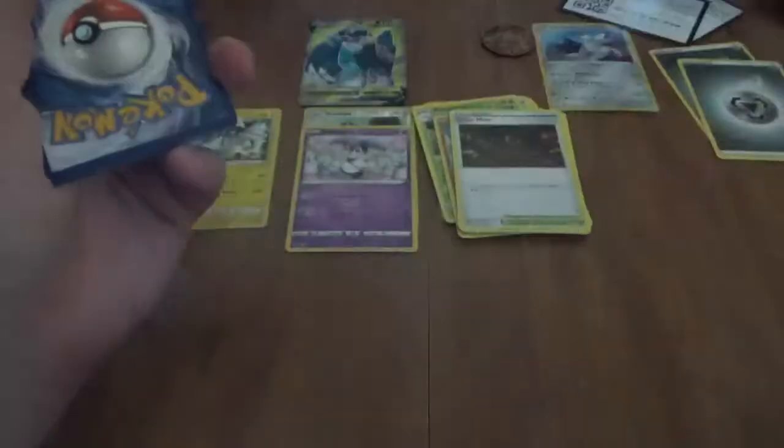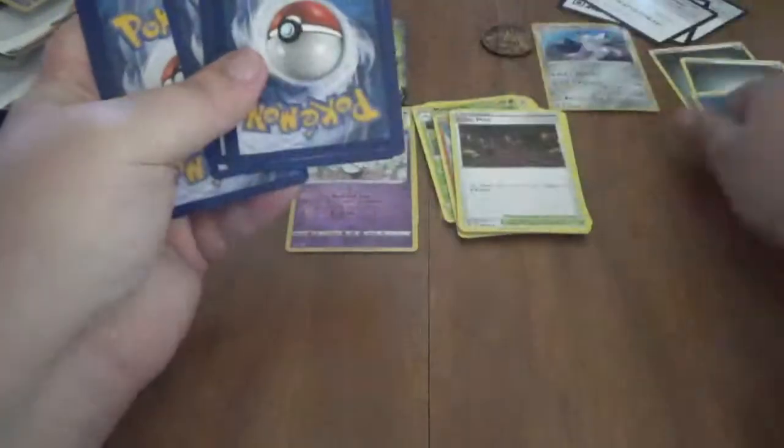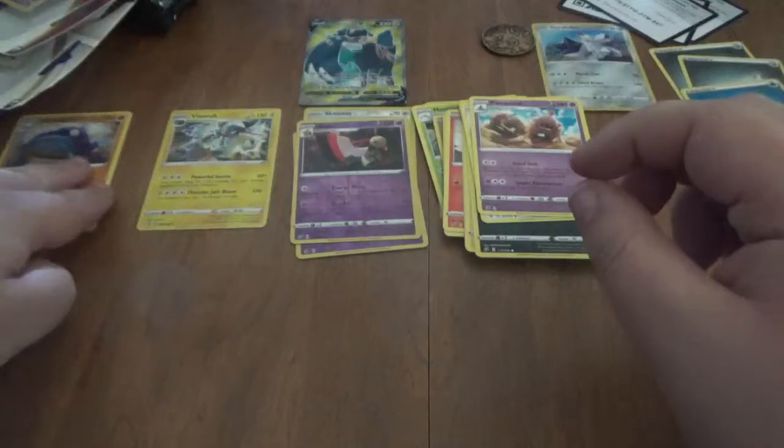So we don't expect anything in this pack then, right? Like, there should not be anything. Yeah, it's a green code. There's the energy, there's the commons — Luxio, Durant, Palossand. Reverse is a Xatu, which is uncommon, and a regular rare Wishcash.